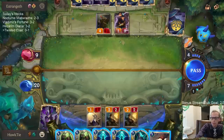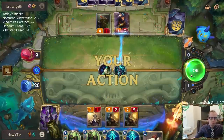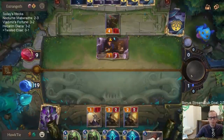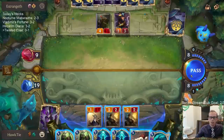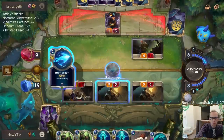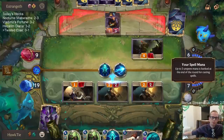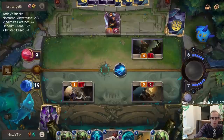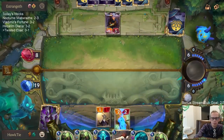I want to Vengeance that thing — actually I want to save Vengeance for Karma. Let's just Vengeance this thing. We look like we can draw two. Their Ezreal's not leveled up yet.